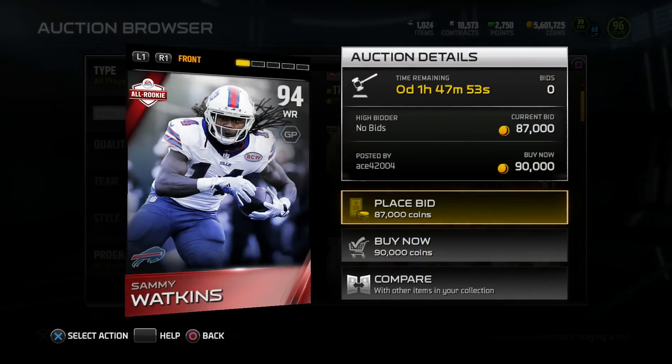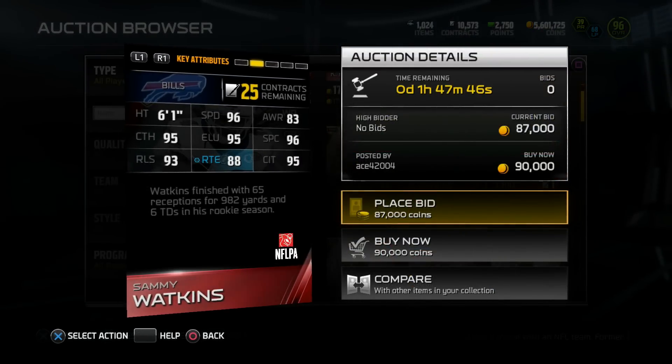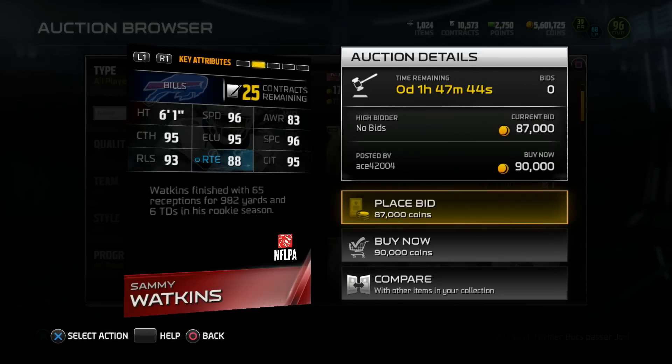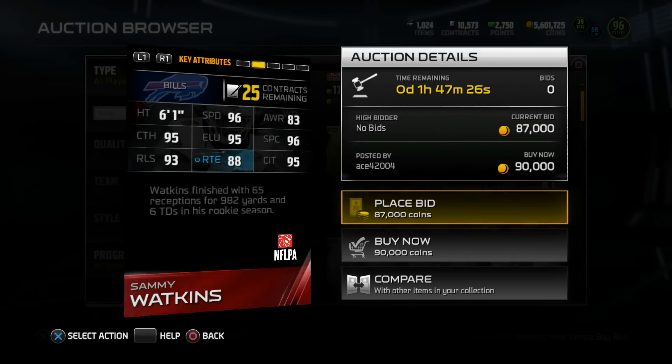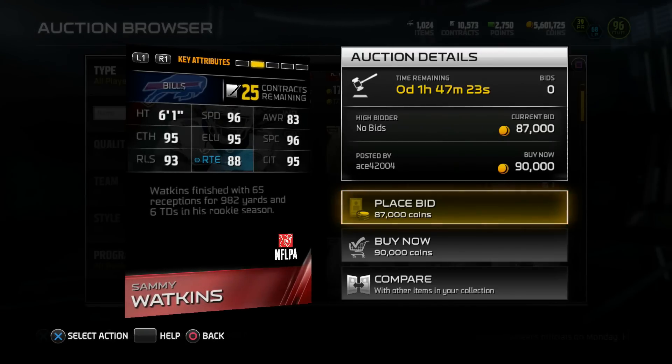Next up, we got Sammy Watkins, who had a pretty solid rookie campaign. 94 overall, 6'1". 96 speed, 95 catch, 93 release, 95 elusiveness, 88 route running, and 95 catch in traffic. Watkins finished with 65 receptions for 982 yards and 6 touchdowns in his rookie season.